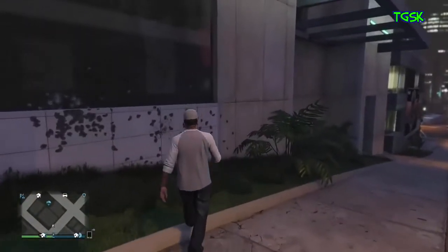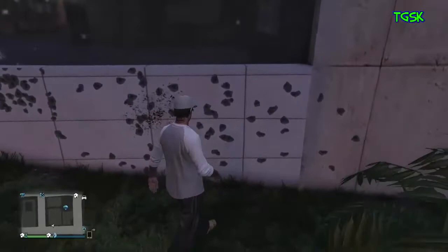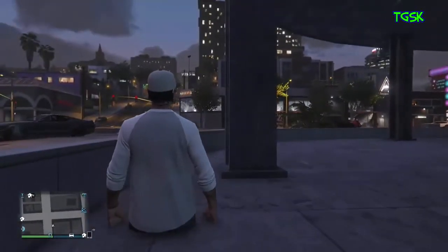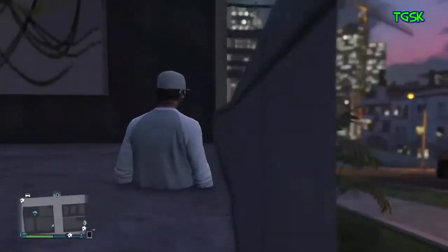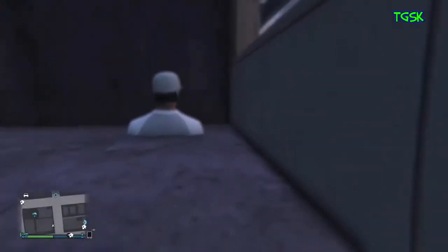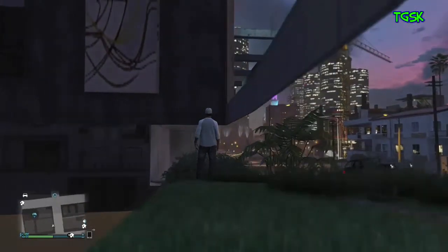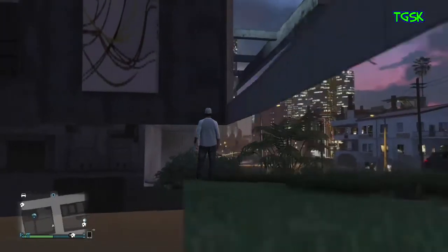Mine has a bunch of bullet holes in it — sorry about that, I was just testing it out. Then just walk right through the wall right there, and as you can see you walked right into the wall breach. The only bad part about it is you can only go in about a quarter of the way, and if you walk off to the side you'll literally be falling off.